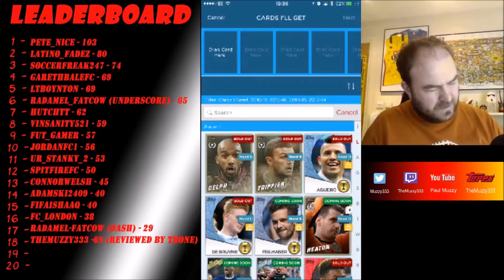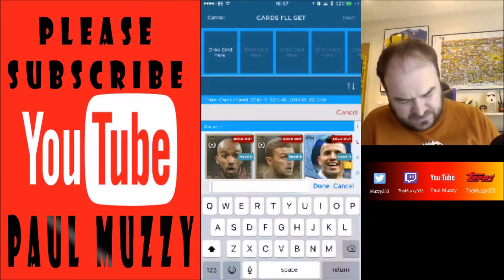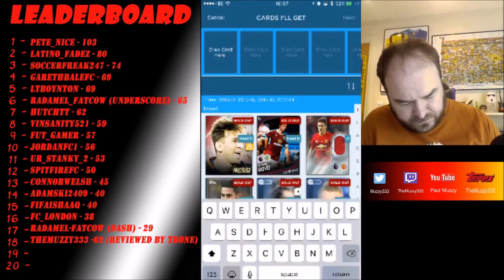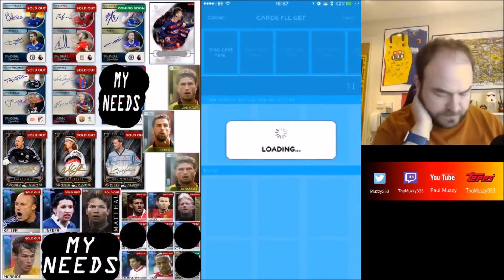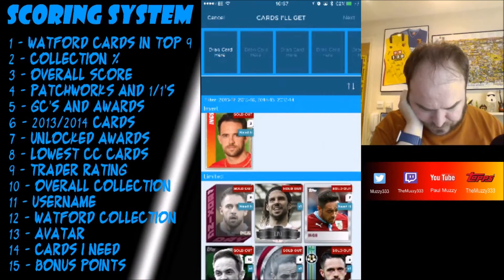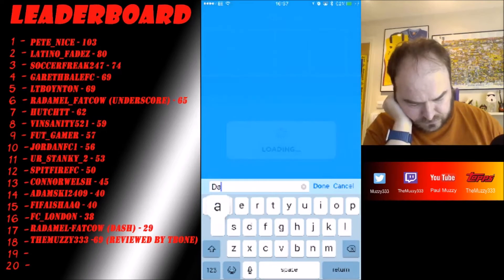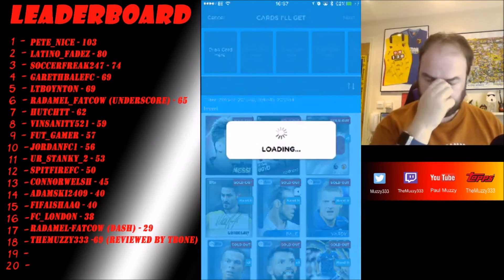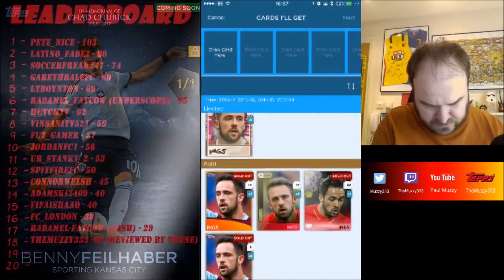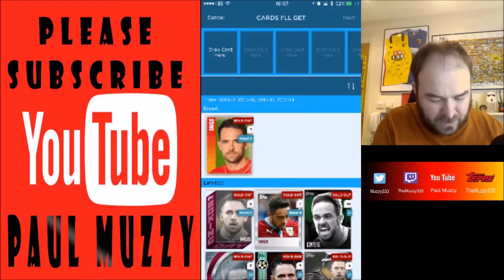Bonus points now — he told me to look at his Burnley collection and especially Danny Ings. I nearly forgot to do this — it was a while ago he contacted me. Let me type in Danny Ings to see what comes up. Okay, so I'm guessing this is his favourite player then. There's a fair amount of dupes on there — nothing outstanding, but I don't know how many cards he's missing. That might be all of the Ings cards available.